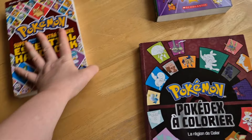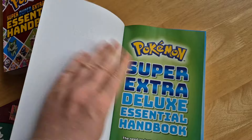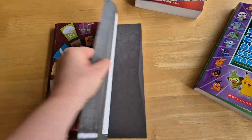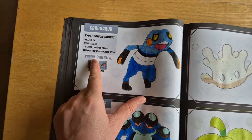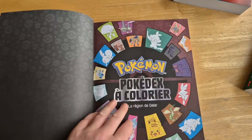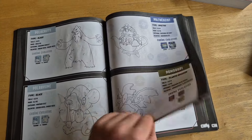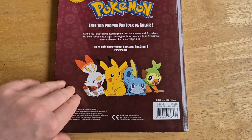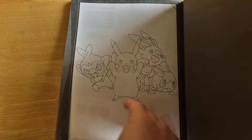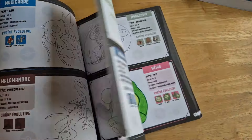This other book is a Pokémon Pokédex — Colour de la Région de Galar — so it's the Galar Region in French. It is a colouring book. You basically get the Pokémon's name in French, the type in French, and all their details in French. The back is also in French, and at the back you get a lovely extra colouring sheet to colour in.